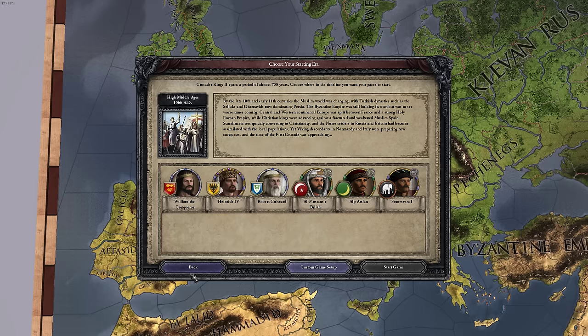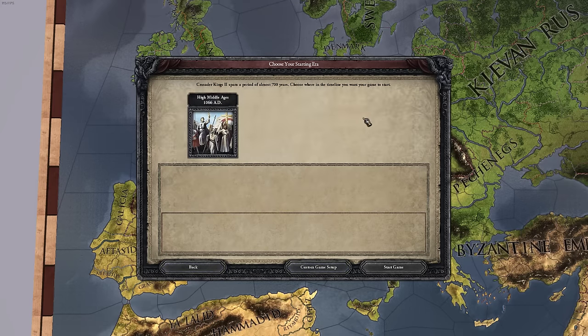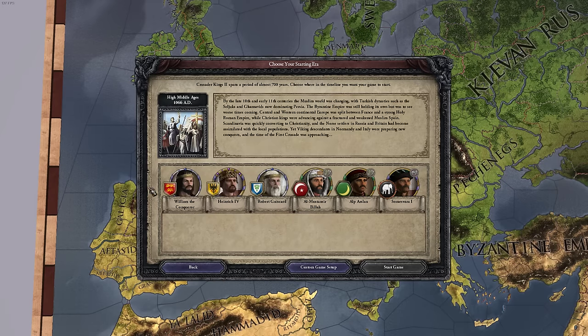If you click on a starting period like High Middle Ages, the game will show you some rulers that might be interesting to play as. These are really cool — there's a lot going on — but a lot of them control a fairly significant portion of land. William the Conqueror has all of England and some bits of northern France. Heinrich IV is emperor of the whole Roman Empire — basically Germany and surrounding territories. These are big rulers with a lot going on, and they may not actually be the best pick for your starting point.